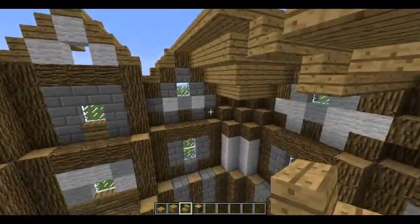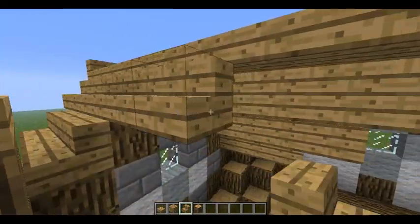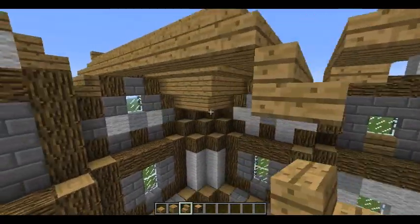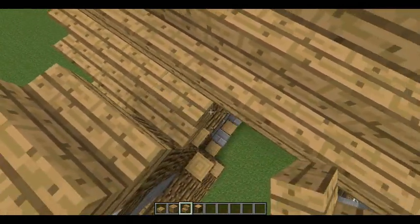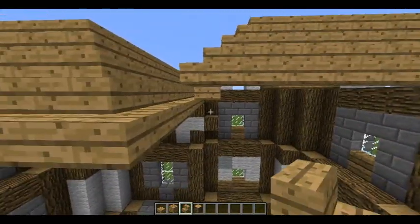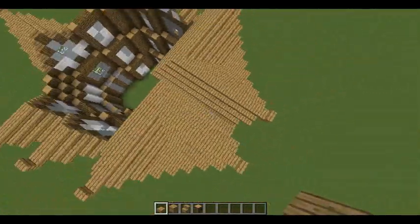So far you pretty much have that, and you do the same thing over here. Take the stairs like that, and we're going to rejoin them — pretty much make them all similar. Try to make a perfect roof that looks pretty cool.